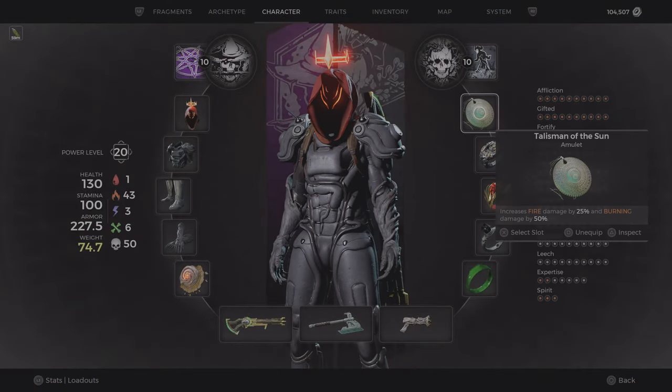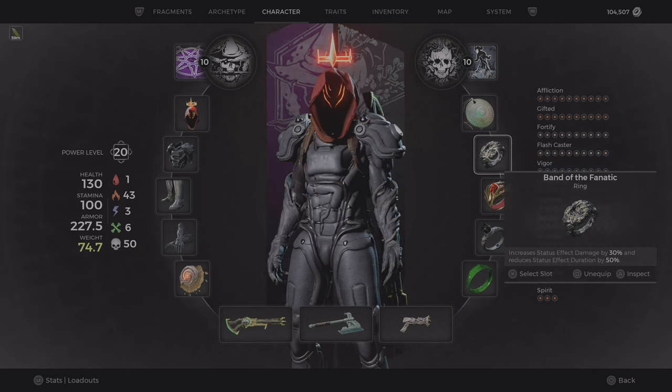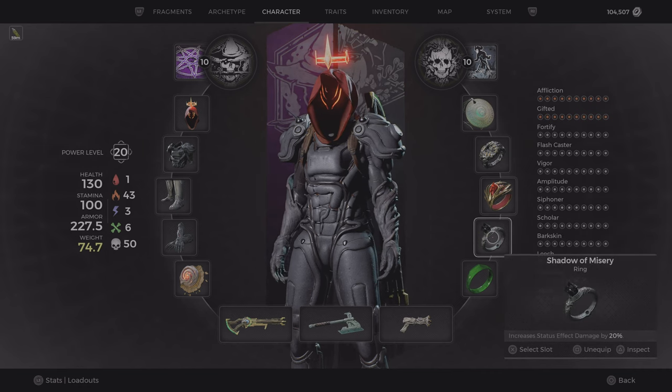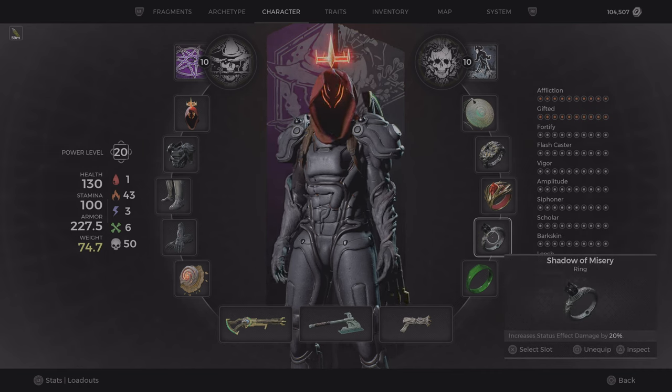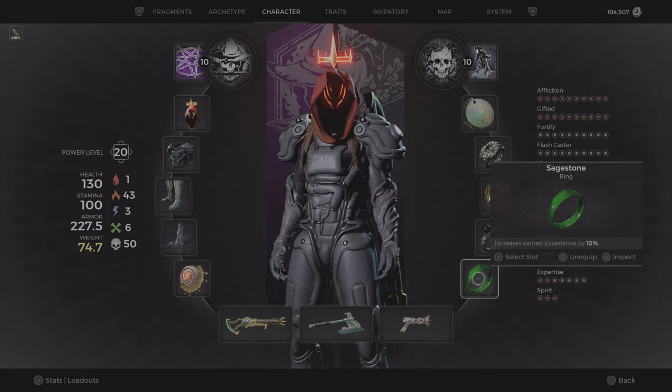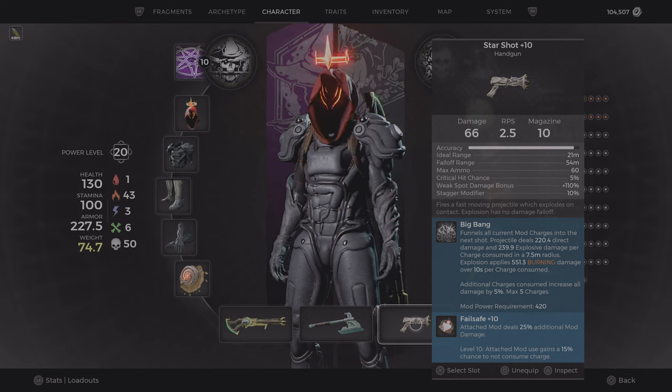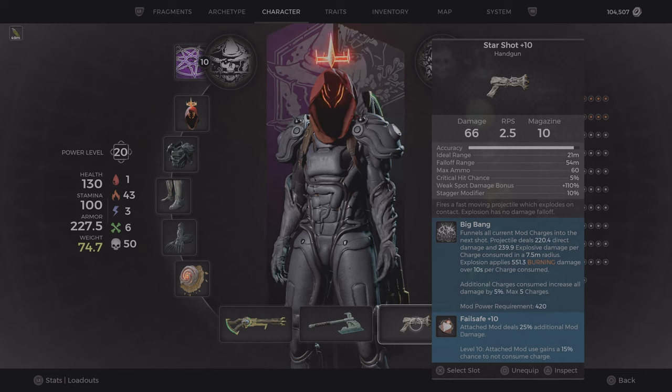I'm using the Talisman of the Sun for the fire and burning damage. Band of the Fnatic for the extra status damage and minus duration, which is really important. The Red Ring of Death which duplicates the status effect — and we're only using one status effect so this is amazing. Shadow of Misery for more status effect damage. And I'm using the Sage Stone ring for 10% XP gain. Also using the starshot with the Big Bang.